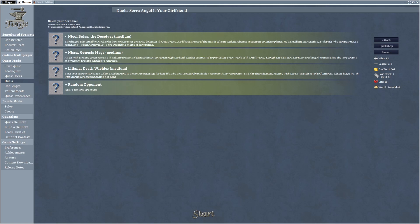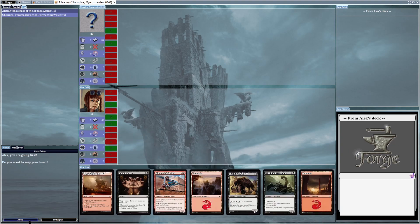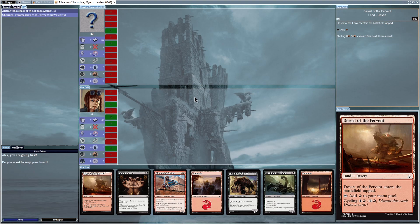Hello everyone, time for a new game. This might be a bit of a change because this is not what I usually do — this is not a Spelunky game or anything of that sort. This is a bit more of an interesting kind of game. We will see fairly quickly. So let's start the match. This is Forge of Magic: The Gathering. Magic: The Gathering is a trading card game, very popular in the US. This is a computer game that implements that specific trading card game with all its rules so that you can play against AI opponents.